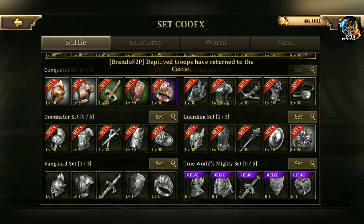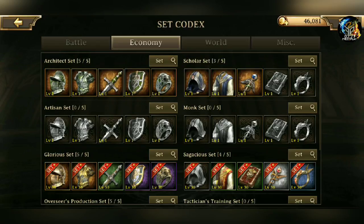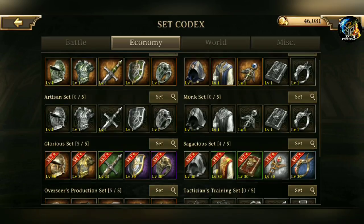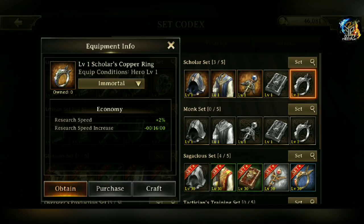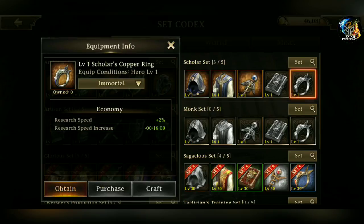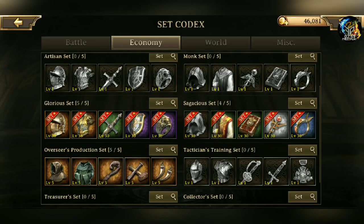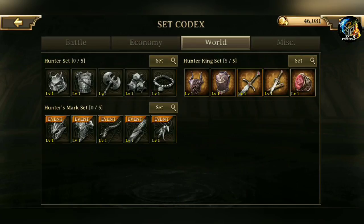You can craft all of these once you have the materials. For economy sets, we have similar items — you have an Architect set, a Scholar set — and sometimes it will even tell you how to obtain them. For these, you need to reach Castle Citadel 25, which, in all honesty, takes a very long time for only 2% — that's kind of BS in my opinion. But this isn't an opinion video; this is kind of a tutorial guide on how to get your gear up there.